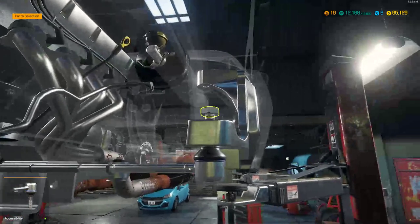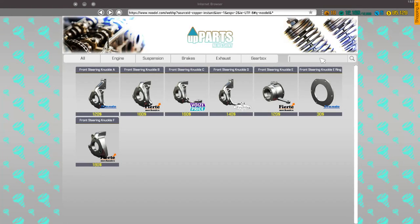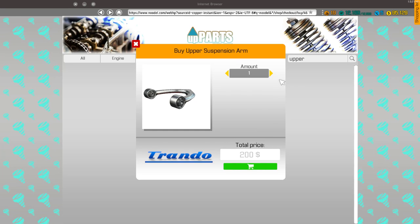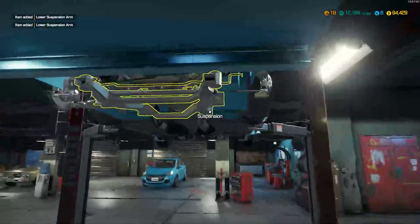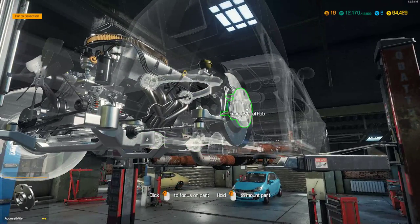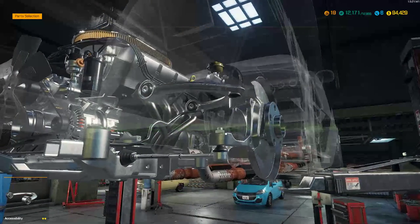We need an upper suspension arm A and a lower suspension arm — upper A, two; lower suspension arm, two. We are working on a barn find and we're going to take it to the racetrack to see if we can get the achievement for going fast — clocked at under a minute, which would be amazing. So we're making everything the best, no expenses saved besides the repair ability. But that just makes it brand new anyway.